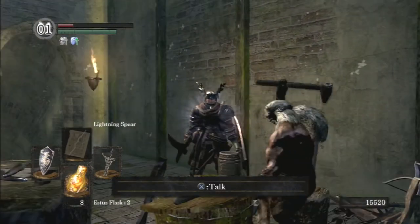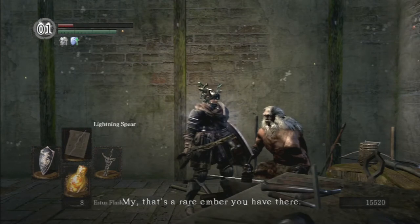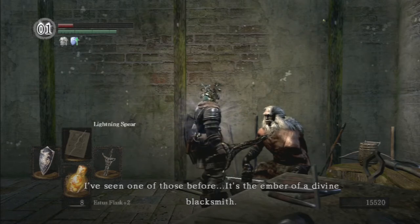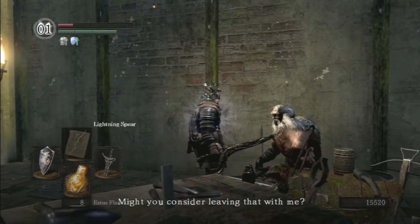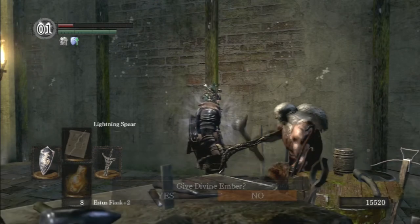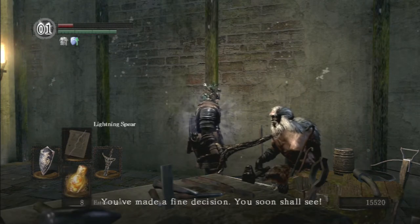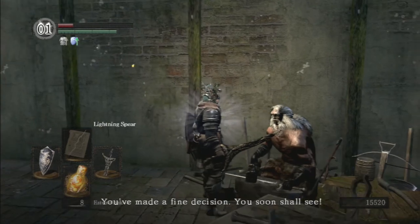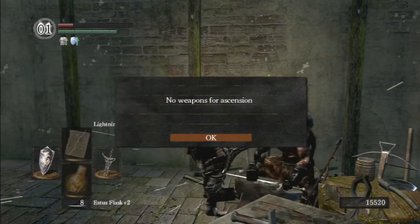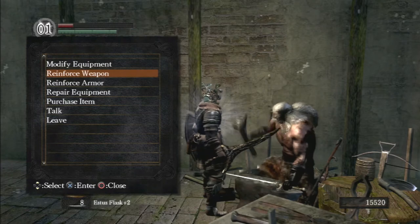If you talk to Andre now that you've got the Divine Ember, he says: 'My, that's a rare ember you have there. I've seen one of those before - it's the ember of a divine blacksmith. Might you consider leaving that with me?' Say yes and give him the Divine Ember. Now that you've given it to him, you can ascend your weapon to become a divine weapon, which is really good for fighting undead enemies like skeletons.